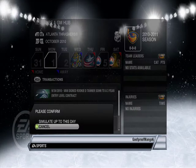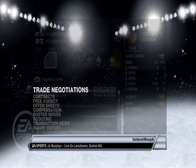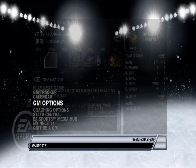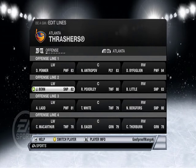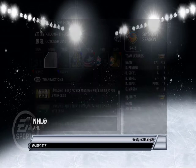Let me go through the first month of the year and then see where we are. Alright, we're 5-4-2 right now. Coaching options — here we go, edit lines. Okay so here's our lines — not too terrible. I'm not doing anything with that anyway.